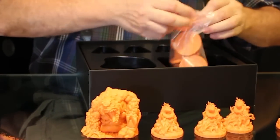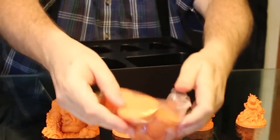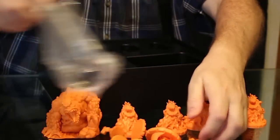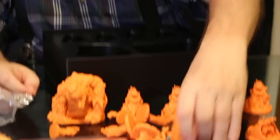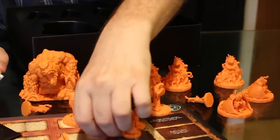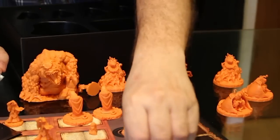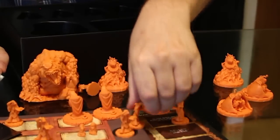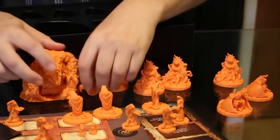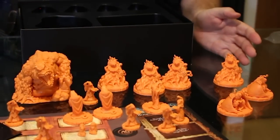And then in this bag, which I'm gonna rip open, we have two Wizards, three Serpent Men, six Cultists, and of course our Doom and Power markers. There we go — the Sleeper.